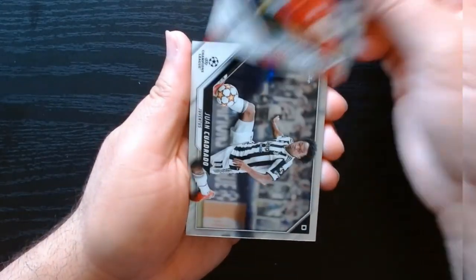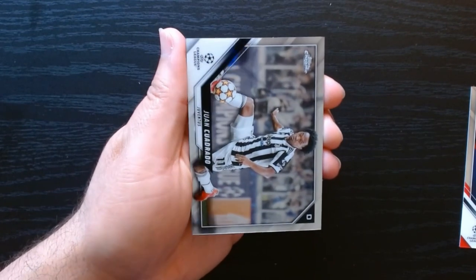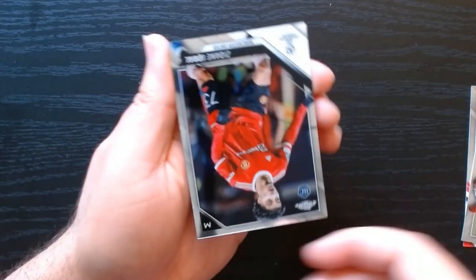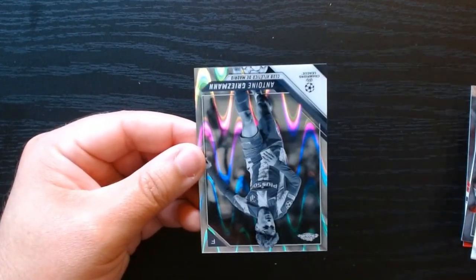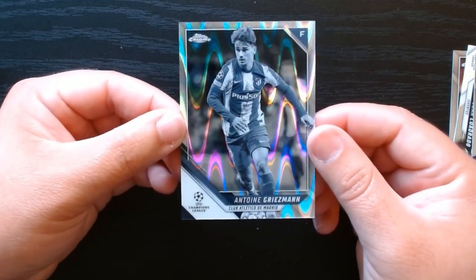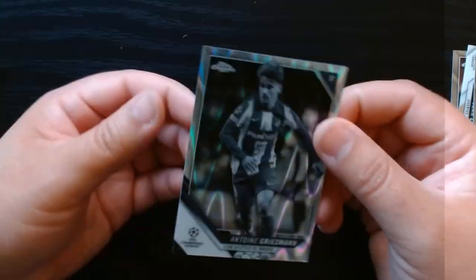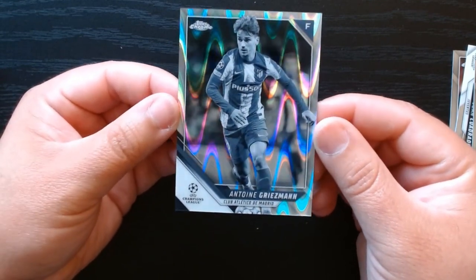Final pack — Benjamin Sesco, Juan Cuadrado the Colombian for Juventus. Okay, and we got one of those — I think Ray Waves — Zinedine Zidane... and oh, I think these are the black and white Ray Waves of Antoine Griezmann, a good player to get when he was with Atletico de Madrid. Not numbered, but look at that. This has been a great opening and a great way to close it out.